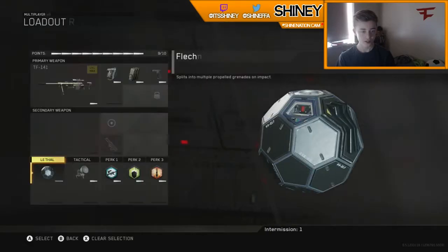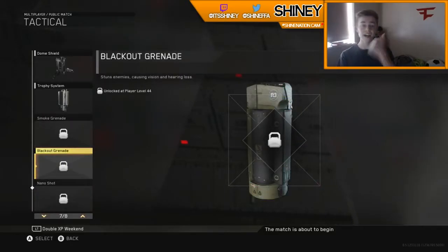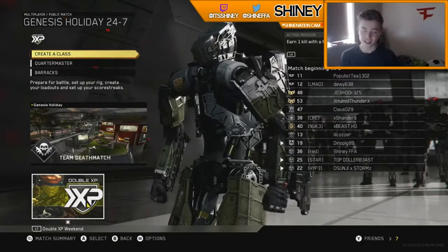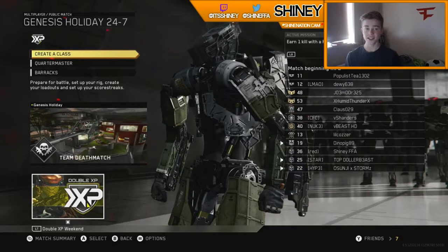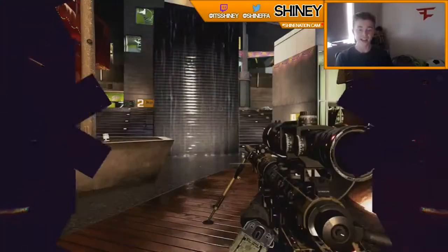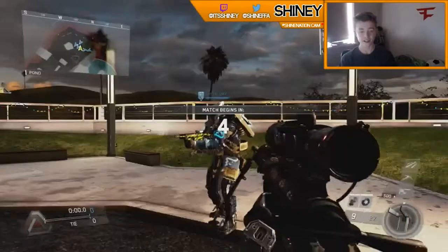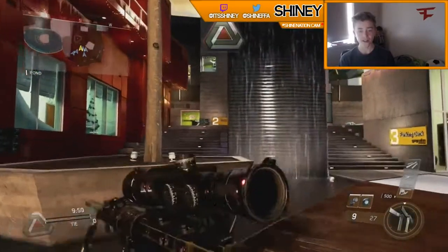I need the blackout grenade for trickshotting and for sniping to stop people, so it's easier to kill them. But obviously in this challenge it's going to be hard because I'm on the 20 insane sensitivity. I'm playing the Genesis 24/7 maps again — I actually hit a little clip on this map in my last video because it's just insane, so nice, they've made it so well.